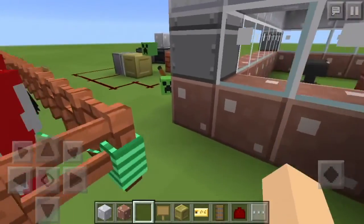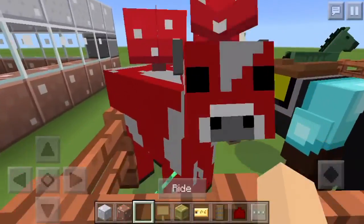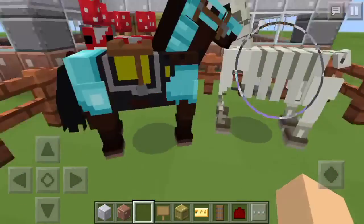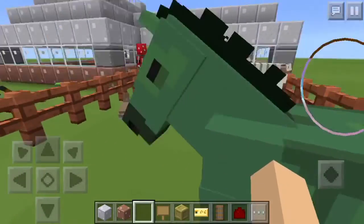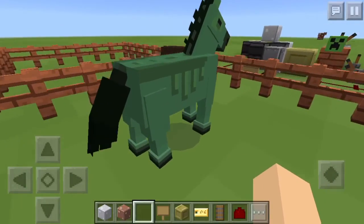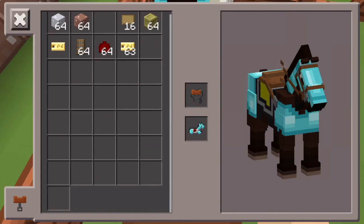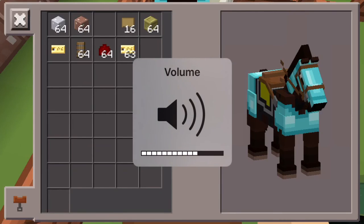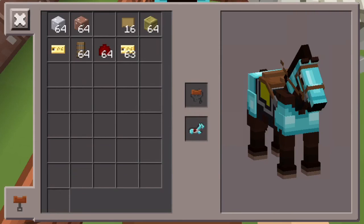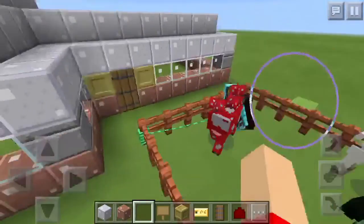That animal is making lots of noise. Now about the mobs — yeah, they've now added leads, which I'm really excited for, different types of horses, skeletons, zombies, and donkeys, which is cool. But for some reason — I've seen lots of screenshots of people having chests on their horses — there's no space for chests, so I don't know.